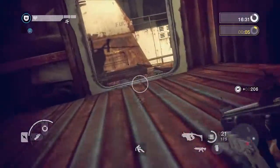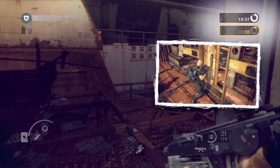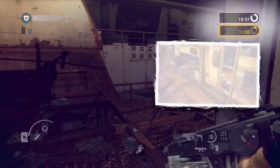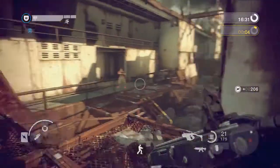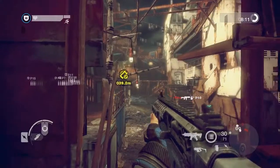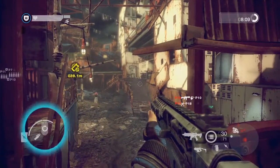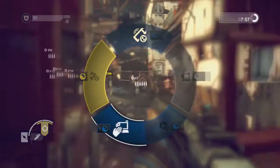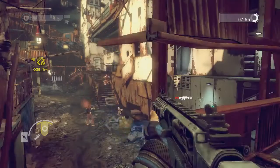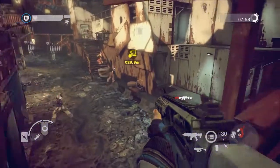The status of your team's primary objective is shown on the right in yellow, with active secondary tasks underneath in blue. View objectives by pressing and holding up to display the objective wheel. Make your choice and release up to set it as your active objective, highlighting it in the world.